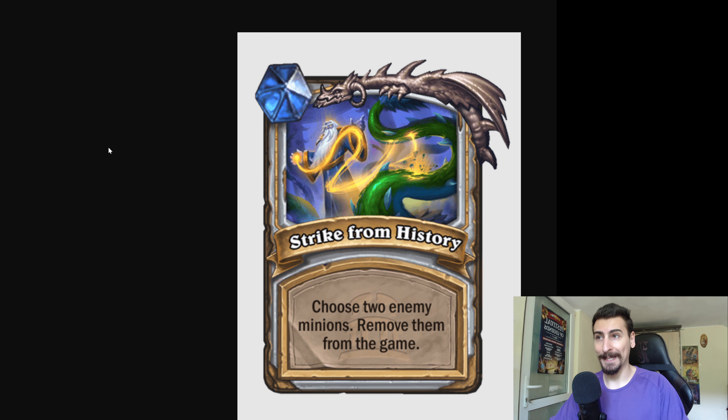The next one is: choose two enemy minions, remove them from the game. Very powerful removal — much better than Sylvanas. One extra mana and discover a legendary? Sounds like a good deal.